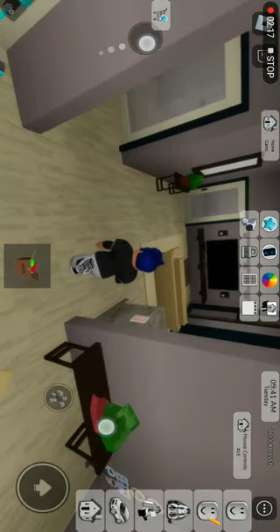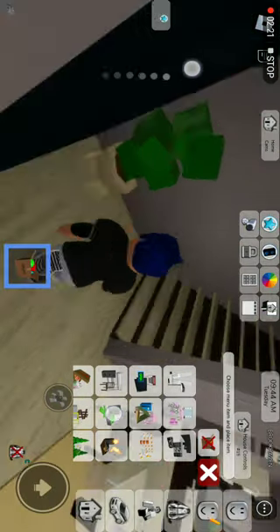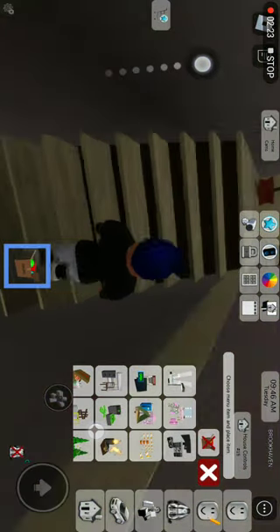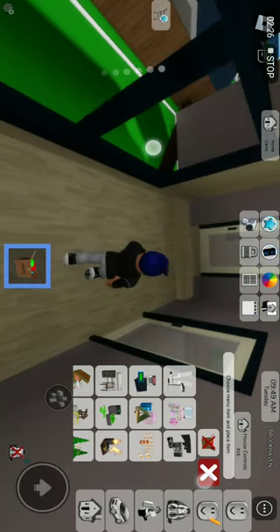This is a gaming setup menu. I will show you — they have PlayStation, Xbox, mobile chargers. They have this. So, this is the menu. We need to go anywhere. You can put TVs and everything.